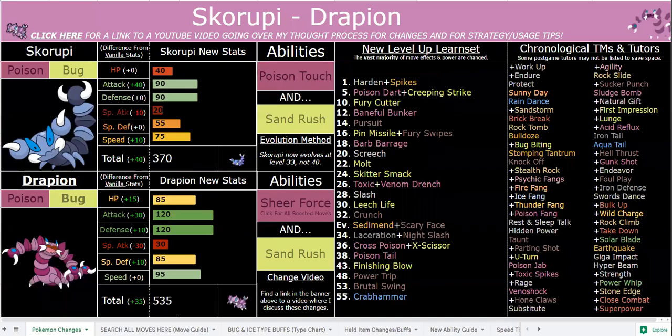Everybody, before I get into these buffs and changes, I want to have a quick little disclaimer to check out the description below. There is a link to the very same Google Sheet I use in all my videos, and you can check out all of the very critical and important move buffs and changes. Basically, every move is buffed or changed in this hack to a great extent, so definitely give those a look.